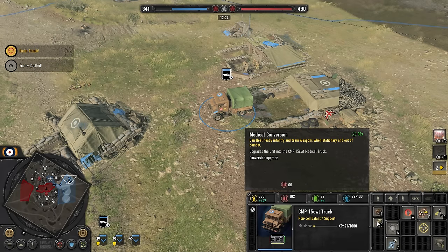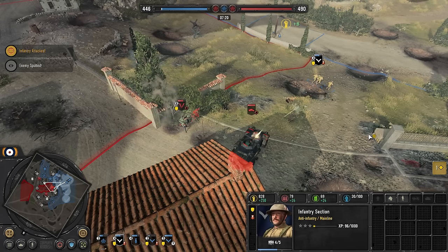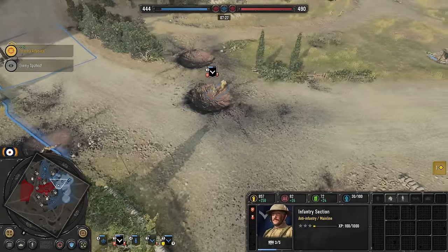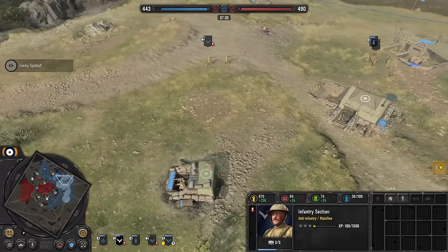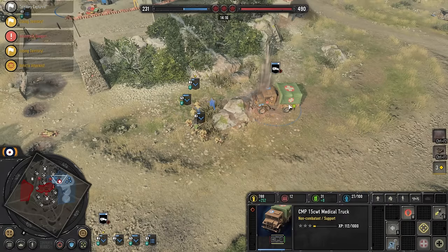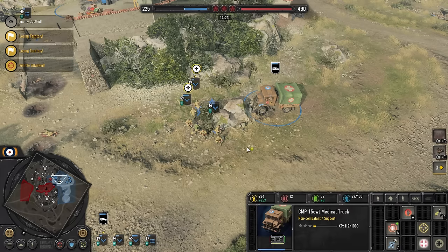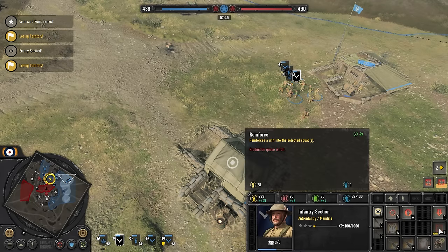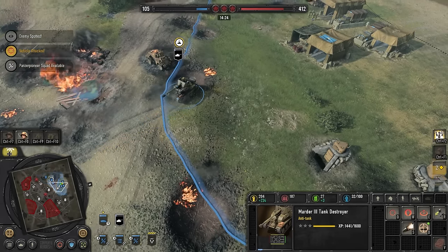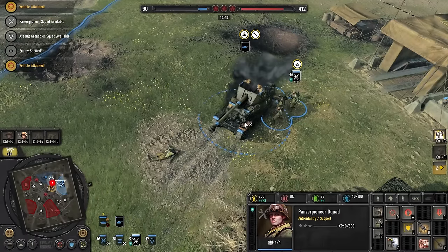Healing and replenishing are two different mechanics. Individuals within a unit take damage to their health and then die, so it's possible for a living individual to be close to death — this is reflected in the unit's health bar. Healing brings hurt individuals back to full strength, while replenishing actively replaces missing individuals and can only be done if there's enough population cap remaining. These vehicles and buildings can have automatic replenishment turned on and off to reduce micromanagement. It's almost always better to retreat a squad rather than lose it, and the same applies to vehicles — reverse them out of conflict and have your engineers or pioneers repair them before sending them back out.